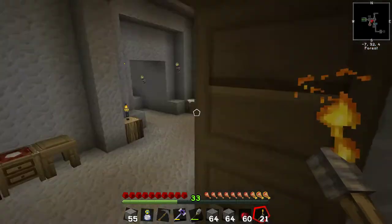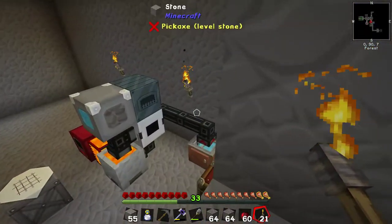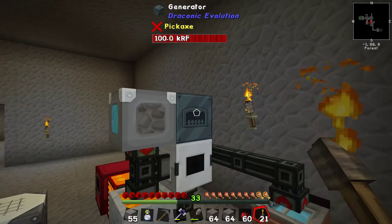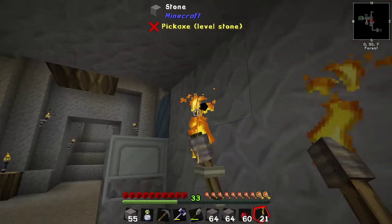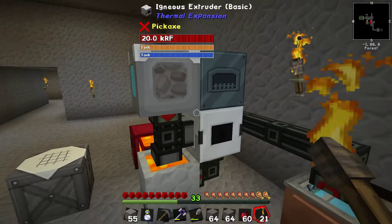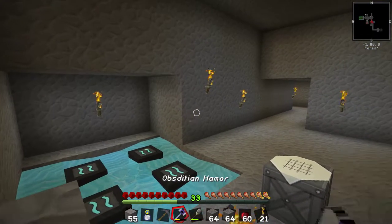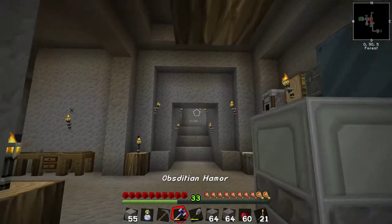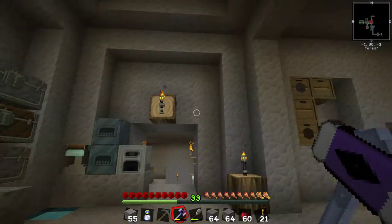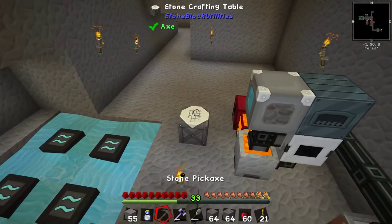I hooked up this generator — which we keep getting for free — on top to give the setup some power, so we can get some obsidian going, which means I can fix my hammer and keep going. I promise I will not break out into the upper level of the world and go into the mining dimension without telling you first and doing it on camera.